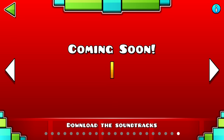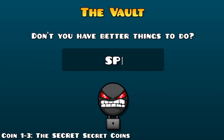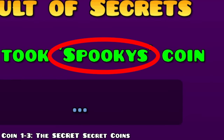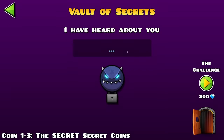The easiest 3 coins to get are the 3 secret coins in Geometry Dash. The first one you get by typing "Sparky" in the vault. You can find the vault on the top right of the settings tab. The second one you get by going to the Vault of Secrets and clicking the button until it talks about Sparky. Now go back to the vault and keep clicking until it talks about Globfop.